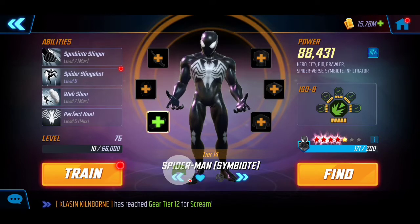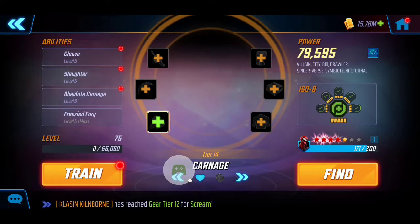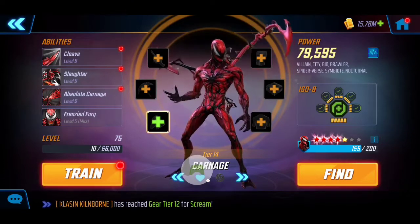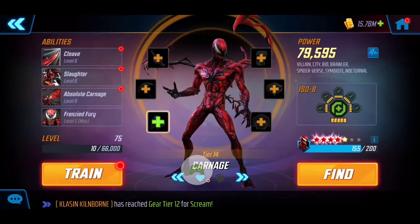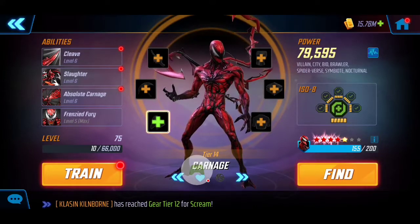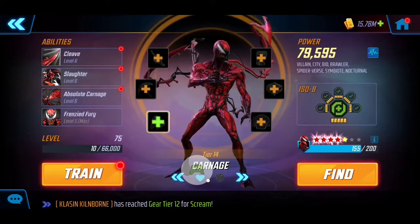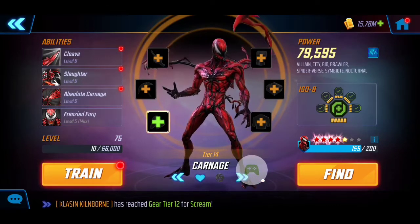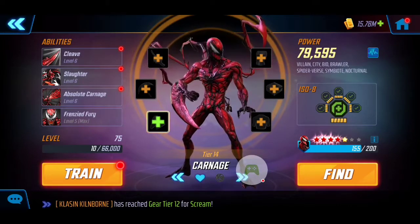Synergizing with Symbiote Spider-Man is Carnage, consistent with my previous nodes. Carnage provides a lot of Speed Up, Bleed, negative conditions, and damage, and really synergizes with Symbiote Spider-Man because he's also going to be Healing thanks to the Symbiote synergy. In the first few attempts you'll see I only use these two.